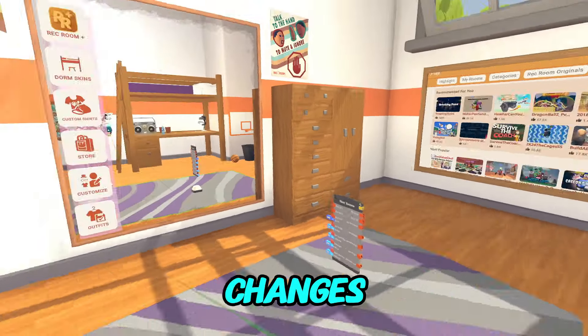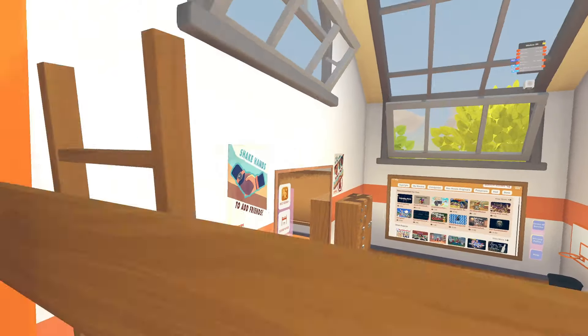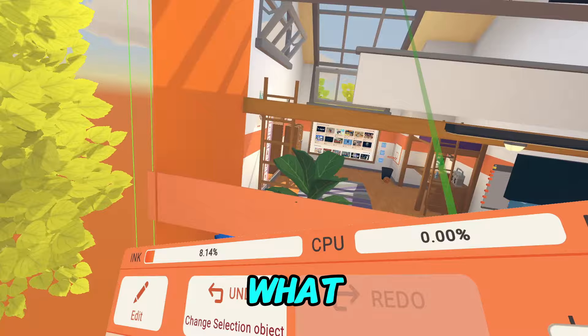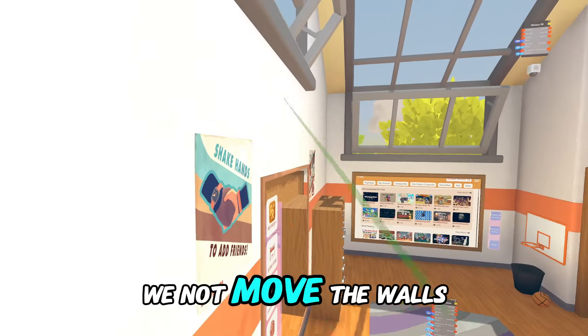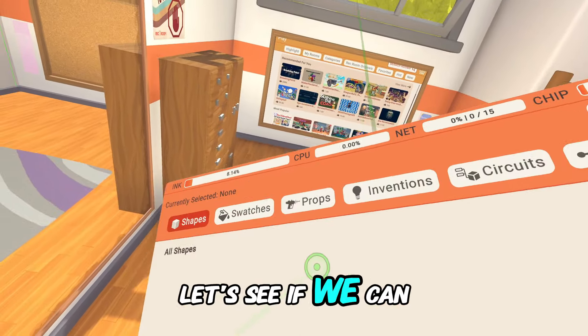So let's start making some changes. The first thing I'm gonna do is make this dorm room bigger. Wait — can we not move the walls? What? That's a problem. How can we not move the walls? It cannot be moved. Let's see if we can find a way around that.